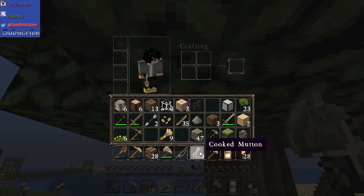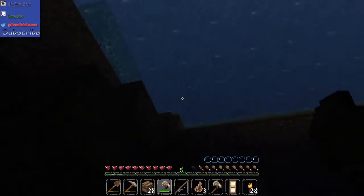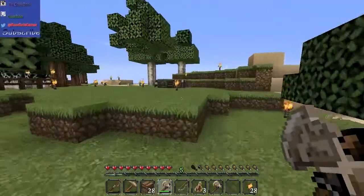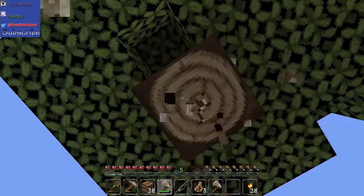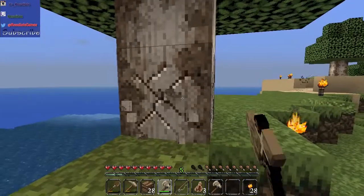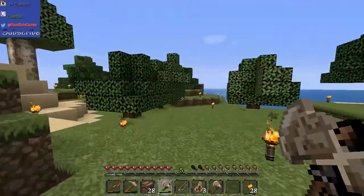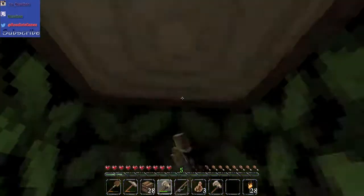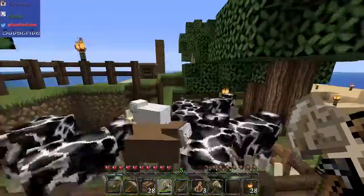I actually did kill a couple bunnies and sheep and got this mutton. I made one too many of these doors — the birch wood looks good for building. We honestly just gotta torch up the entire island and chop down all these trees so creepers will stop spawning. I've got a lot of cows so I can start breeding.